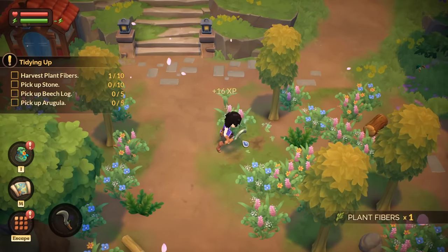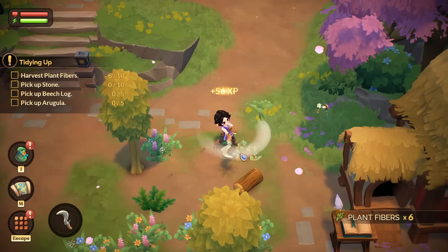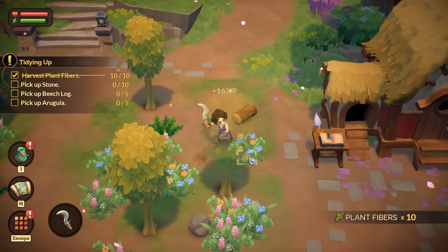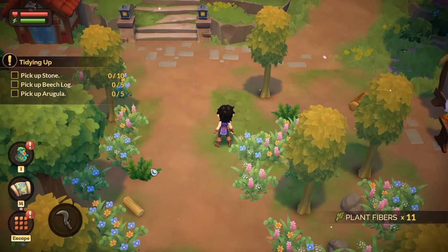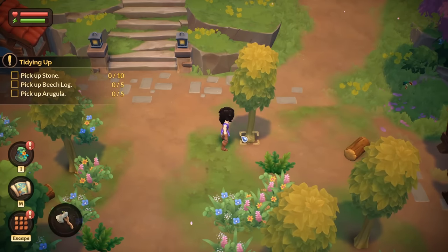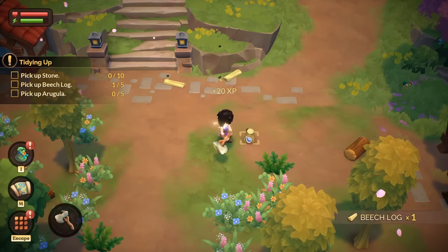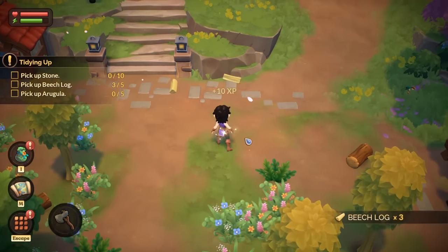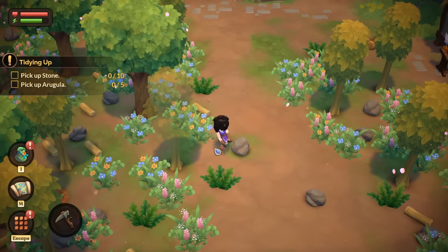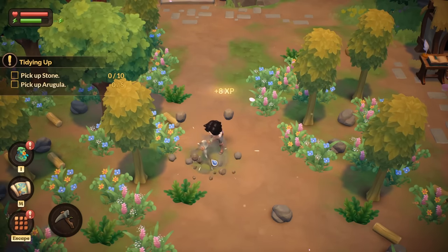Arugula — satisfying! Harvesting plant fibers. I will never not enjoy games where I get to collect things in this fashion. So how do we change tool? If our tool is there, does it do it automatically? Ah, it does it automatically — how useful! Switching between tools sometimes can be a bit of a pain, but having them on a bar or UI that just does it automatically — kind of a fan of that. Look, it just changes when I go up to it — using the axe, using the pickaxe. I actually really like that.